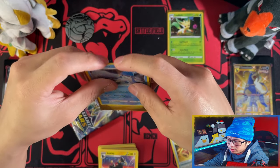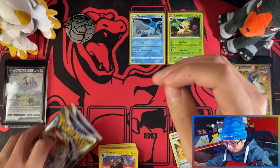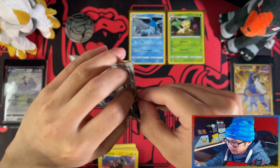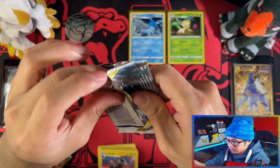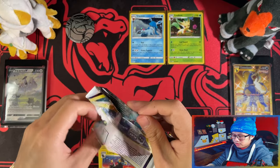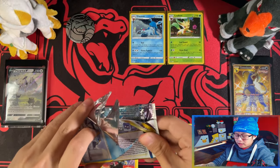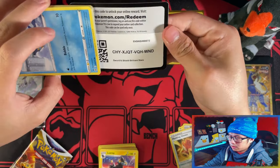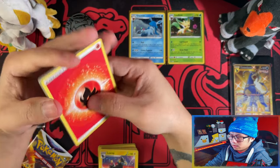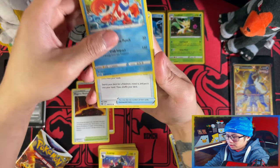Will Glaceon bring me the luck with this three-pack blister — like a V or a trainer gallery at least, rarity and above? We shall see. If you're going for the master set, you do need the promo cards. Because I include the promos in my master set, so either way I had to get it. Although I could always just buy the cards singly, but where's the experience in that?